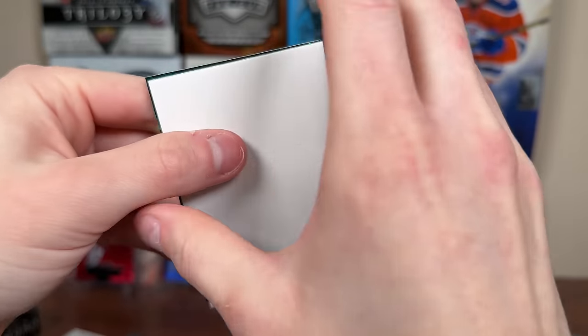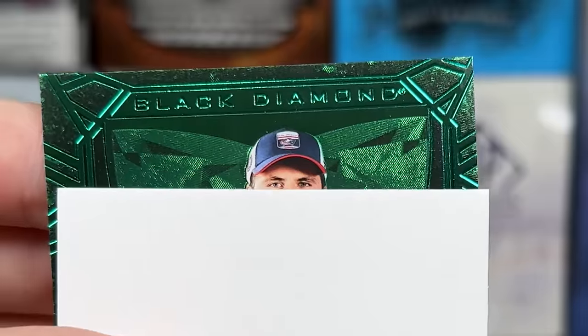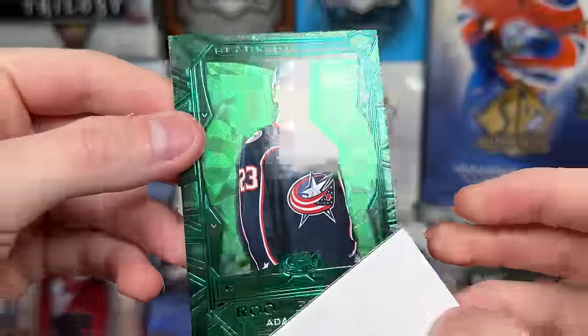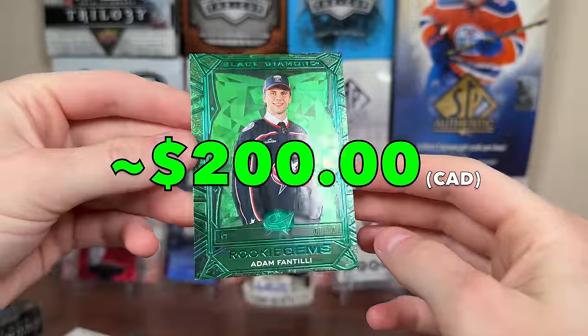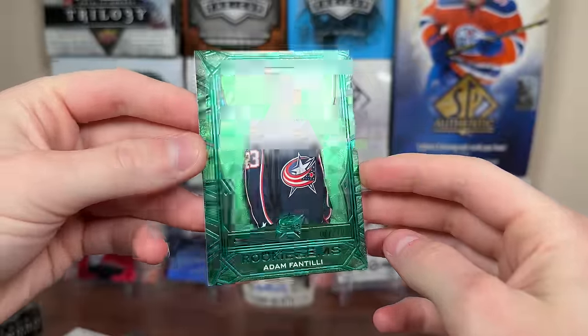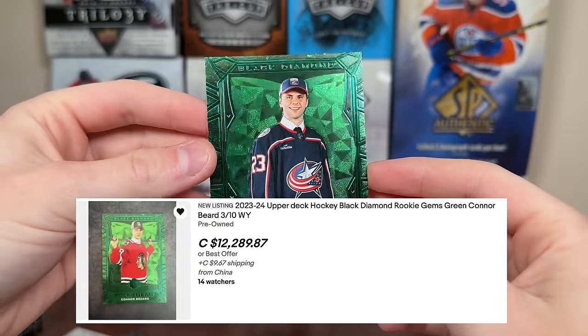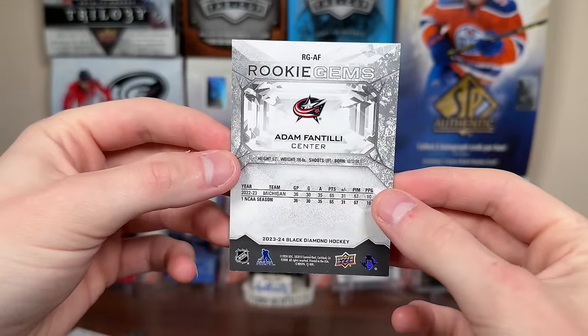Here's card number five — we still need the exquisite card. We got a green card here. Adam Fantilli — that's nice to see. Is this a basic rookie gem? Seven of 10 rookie gems! I'll take it — off-centered pretty aggressively, but hey, Adam Fantilli rookie gems. Green should be called emerald, but that's really nice. Seven of 10 for Fantilli — really off-centered. Yikes.